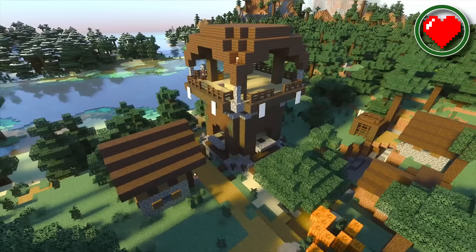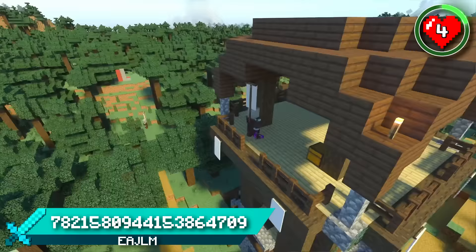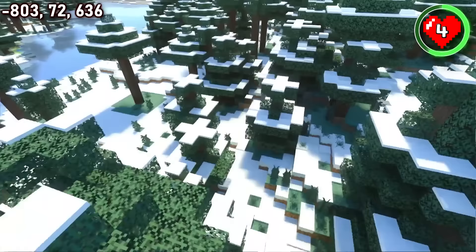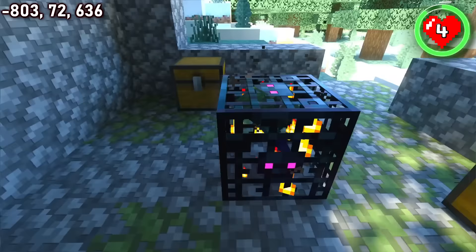This outpost village seed has something that is nothing short of extraordinary. Although the trail ruins next to the village are pretty cool, there's something even more special. Dungeons are typically known to spawn mobs deep underground, but this seed has an incredibly rare occurrence where the dungeon has generated on the surface. When was the last time you were able to walk up to a zombie spawner as easily as this?